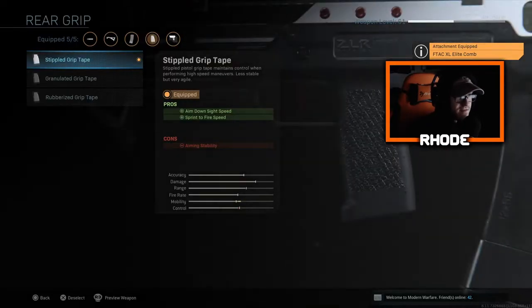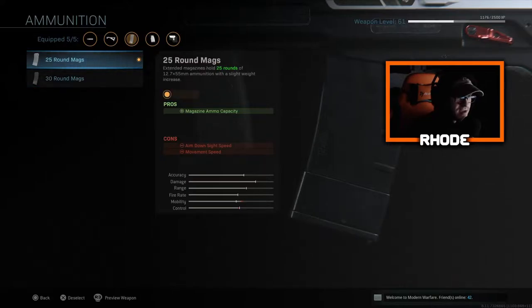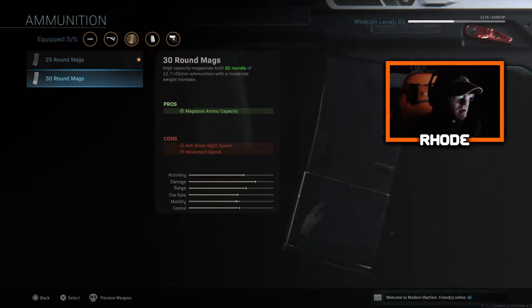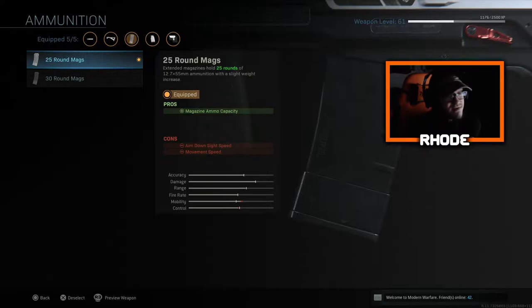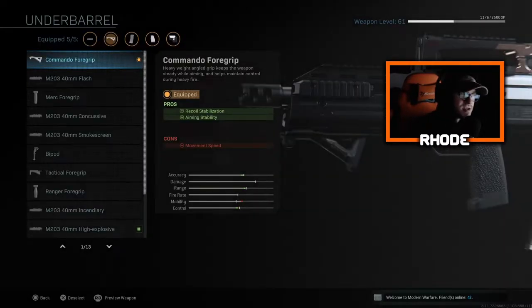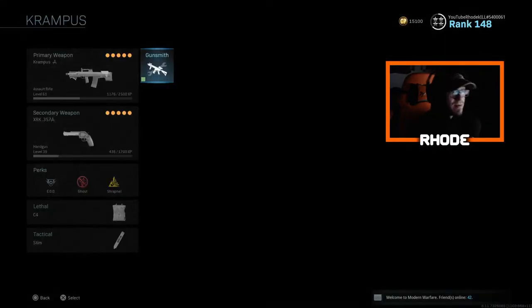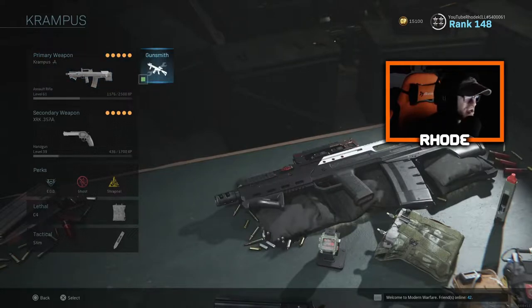Stippled grip tape for faster ADS and sprint-to-fire speed. I just have 25 round mags — it does lower the ADS if you go 30, so run max 25. It's enough. You can still get five kills with this weapon because of how powerful it is. I'm running commando foregrip just to offset all the other stuff for recoil and aiming stability. So this thing is absolutely unbelievable, guys. It's probably one of my favorite weapons right now, just because of how fast this ADS really is.